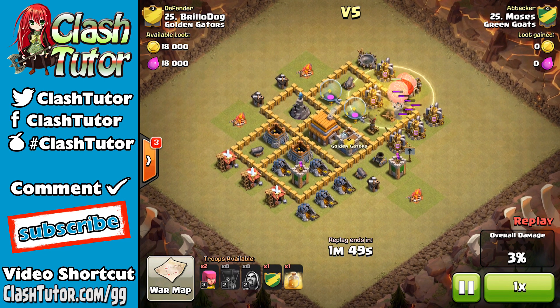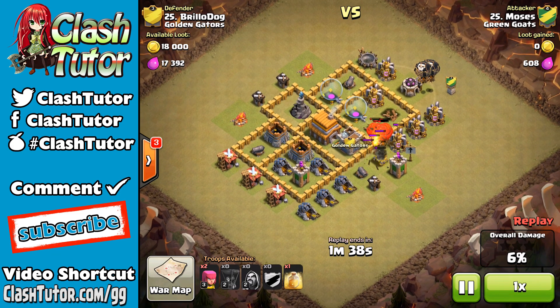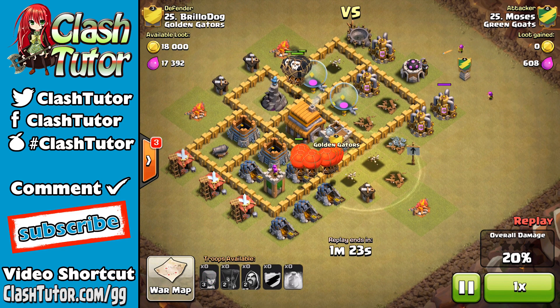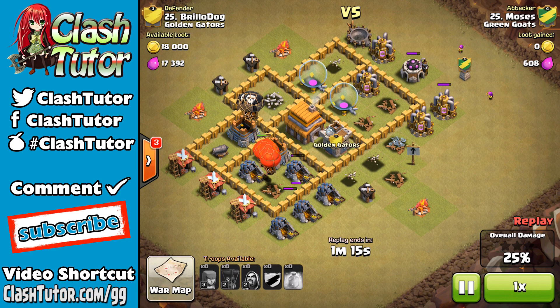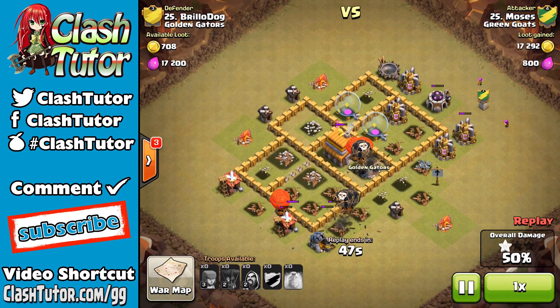He sends in those level two balloons against the archer tower and air defense, drops a heal on them to make sure they last long enough to get that air defense down. Once the air defense is down, he sends in his level six balloons from the clan castle, which can take down the entire base on their own. Drops another heal spell on the level two balloons to seal them back up, and now it's just balloon parade as they go around the base taking it all down. Low-level players, remember your balloons — take level six balloons in your clan castle and completely annihilate that base.